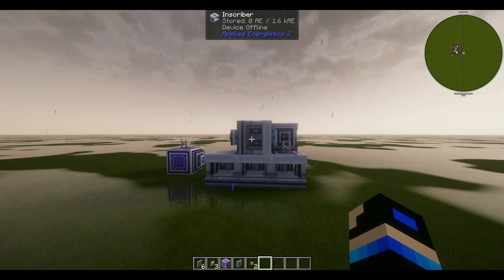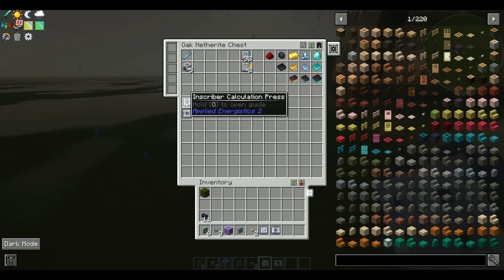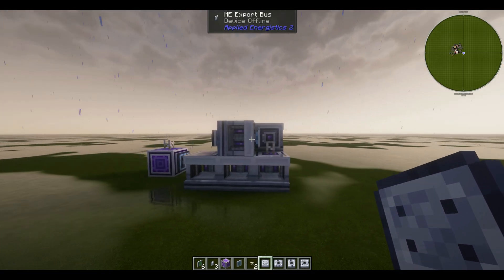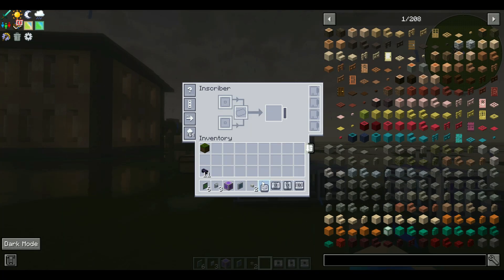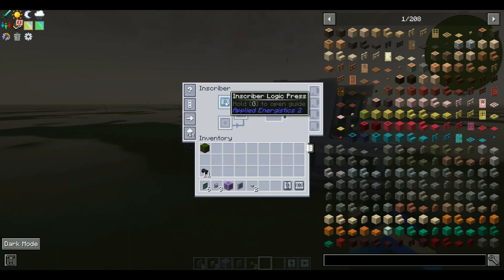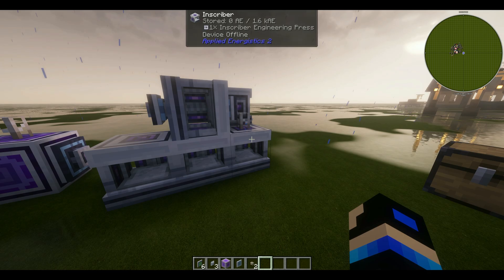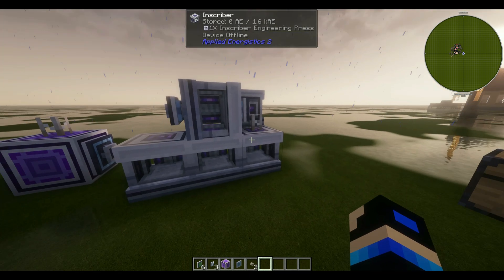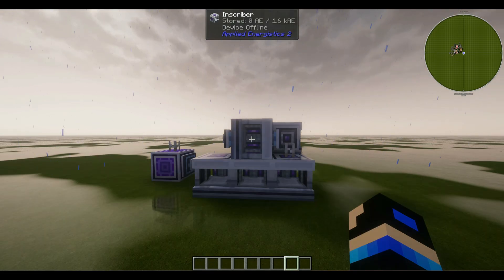Now we can start loading in the presses. Grab the silicon, logic, calculation, and engineering presses. Starting at the back inscriber — that one gets the silicon press. Coming to the front, in order: logic, calculation, and engineering. These will each get their press. The center inscriber will not get a press, as this one is used to complete the final product with the printed silicon, printed circuits, and redstone.